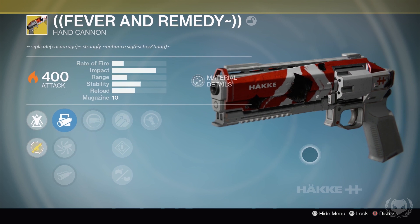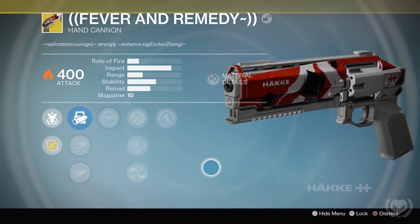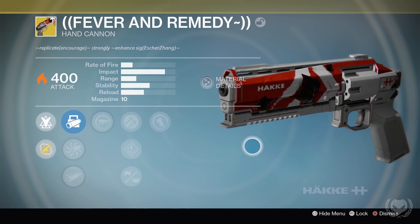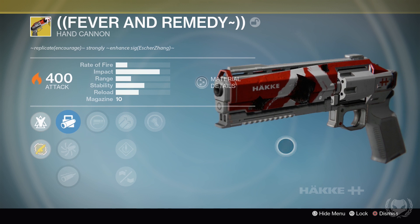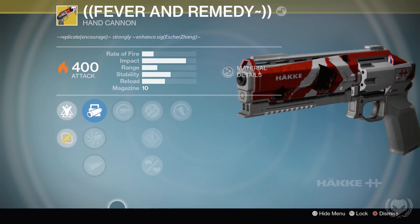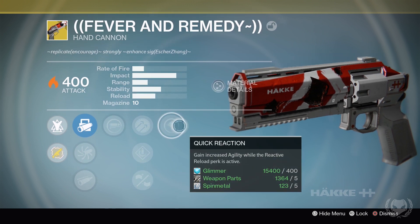Then we have the Hand Cannon, Fever and Remedy. Honestly, this was never really that amazing of an option — nothing too special — but now the fact that it's got solar damage does make it somewhat usable and actually kind of a nice option for PvE. It just gives you another option really, and it's nice to have a solar hand cannon. The special perk on this weapon really just gives you increased agility whilst reactive reload is active.